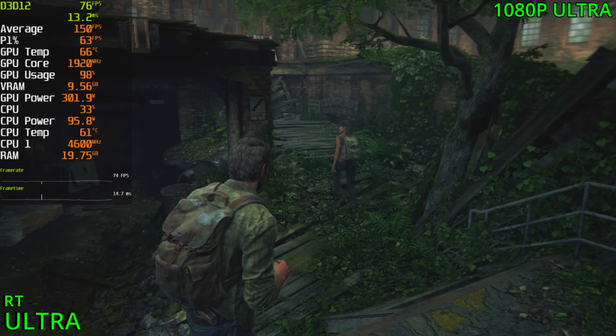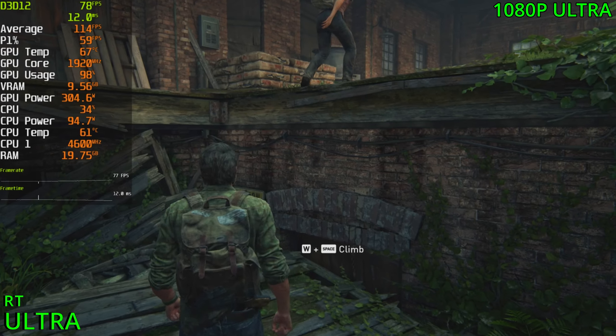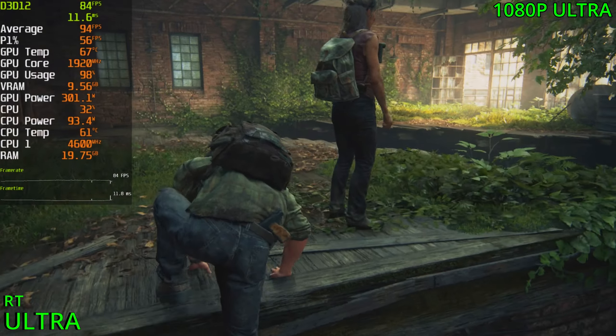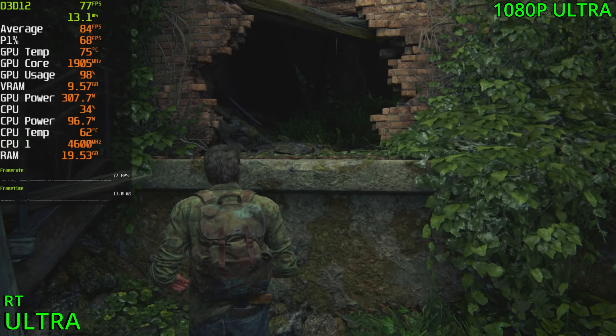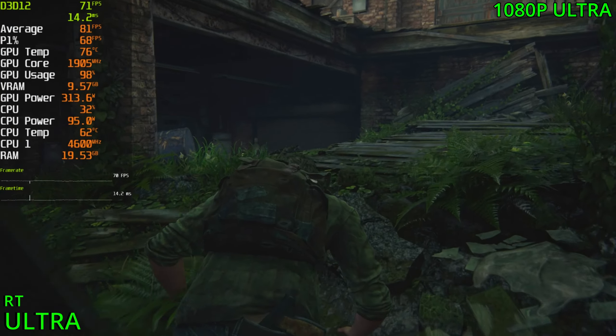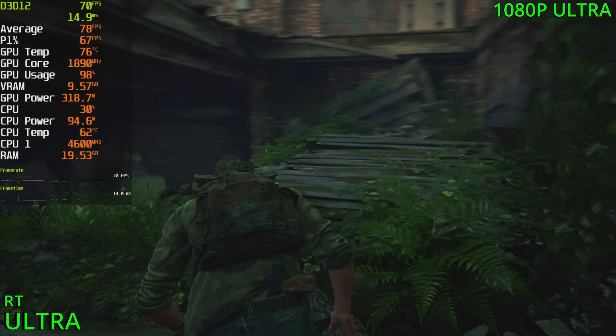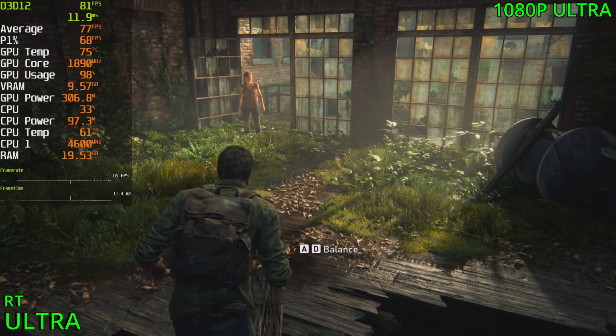I'm going to go ahead and pause the game here, save, and enable RT. Come back and see what we can do. Here we are back in the game with RT enabled. The game took forever to load with RT on — it took like twice as long. But surprisingly, the game is running fine, sitting at 70fps here so far. I guess we don't have any reflections yet, so it might be more intensive as we go through. But the game is running fine, there's no stuttering, there's no lagging yet.